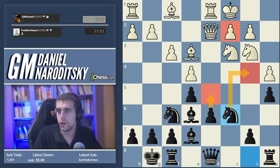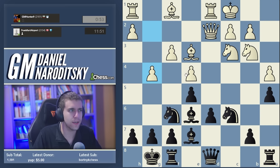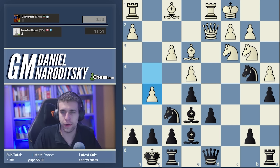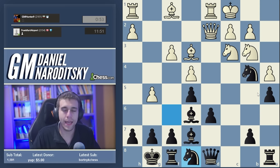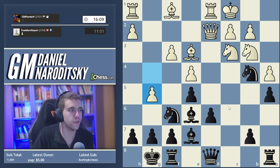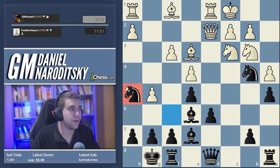You get the knight to b4 - not only are you pressuring the c2 pawn, but you're also in many cases preparing d5. So it's not enough for White to know a4; White also has to know a ton of supplementary theory. After knight c6, White's best move is to play g4, Black plays knight to b4, and most online games continue with g5 - also one of White's best moves. The problem is Black is not in time to play the move d5.